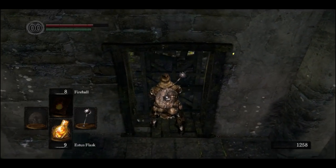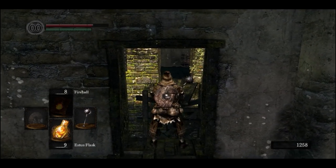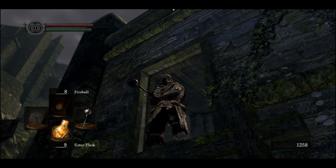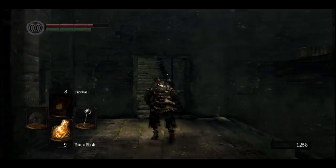Usually there's a message here that says 'try jumping,' but let me let you in on a little secret. See right there — that ledge? You can actually get on there, and that's how you jump to get the crossbow. Spoilers.